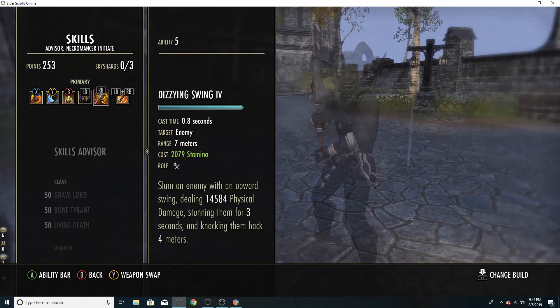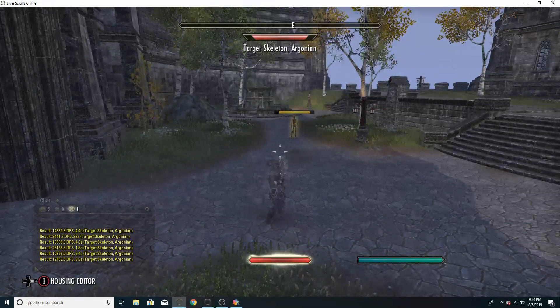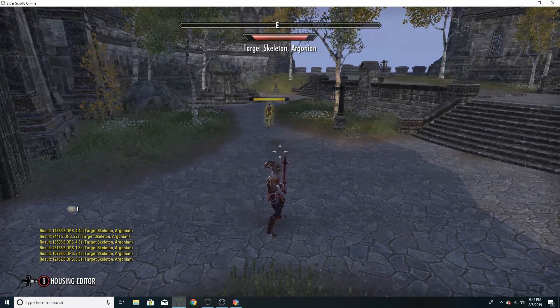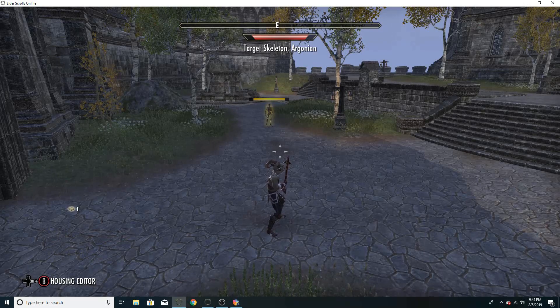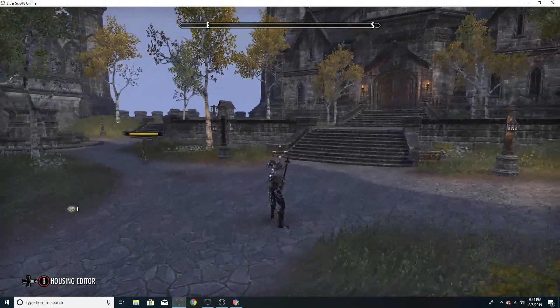The build I ran in my previous video is going to be even better in the Scalebreaker DLC, and I'm pretty excited for it. I like the Dual Wield / 2H brawler style with the Necro — being up close and personal means Blast Bones doesn't mess up nearly as much as when you're playing ranged and trying to gap close. That's the end of the build; if you have any questions or comments, please leave them below. Thanks for watching, have a nice day.